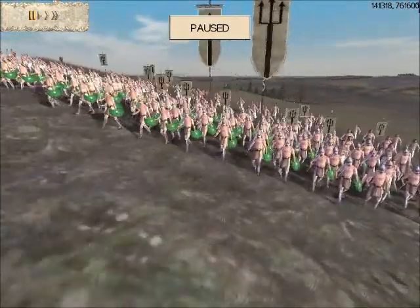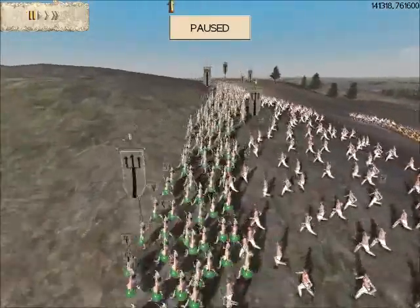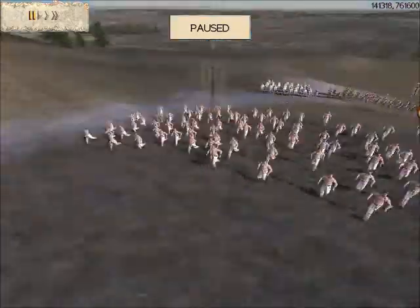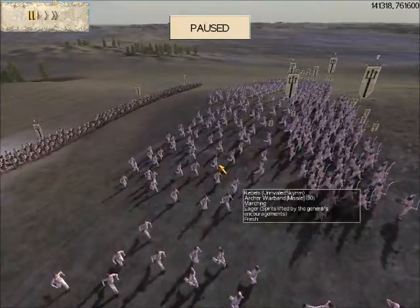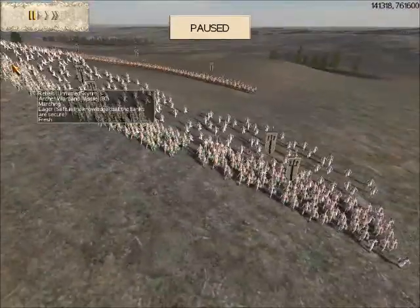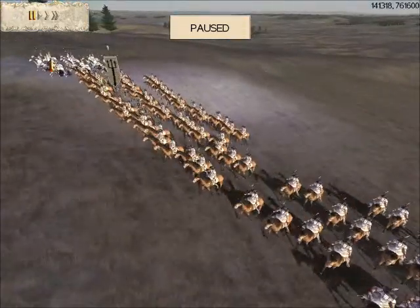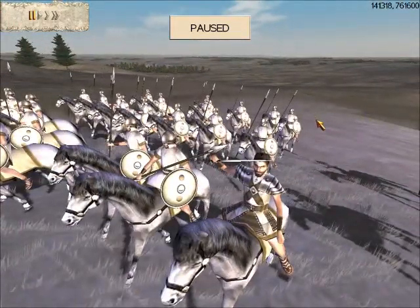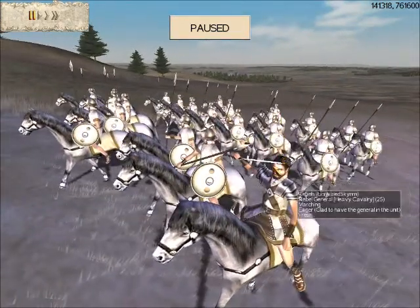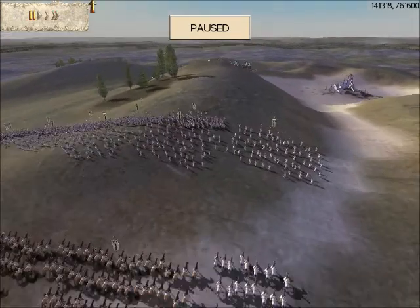Let's take a look at my opponent's army. My opponent has brought some Bastarnae mercenaries — it looks like he has five units of those. He also has some archer warband barbarian-looking guys, five units of archer warband. He also has three units of Greek cavalry, the same thing I have, and his general — a barbarian or slave gladiator in the General's bodyguard unit. Alright, let's see how this goes.